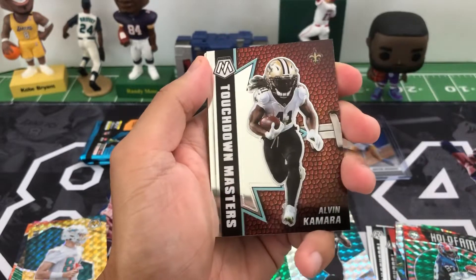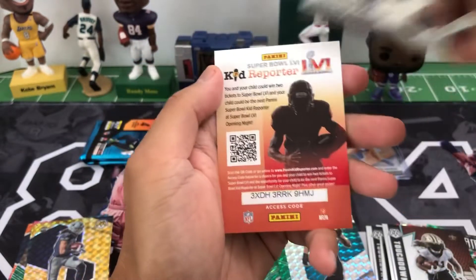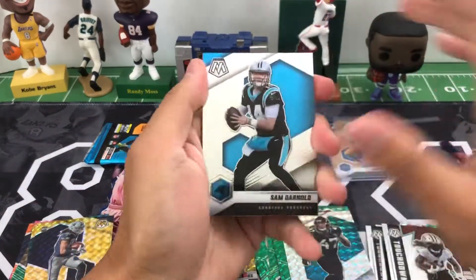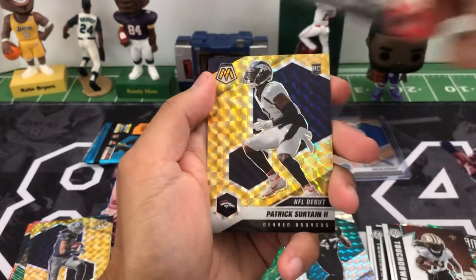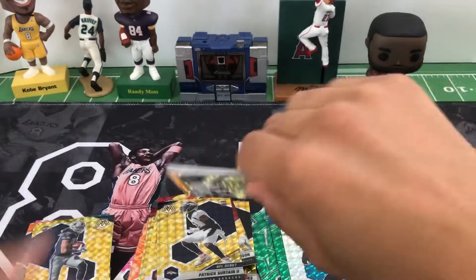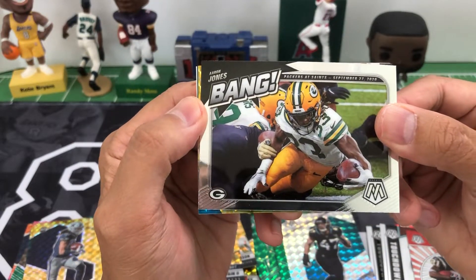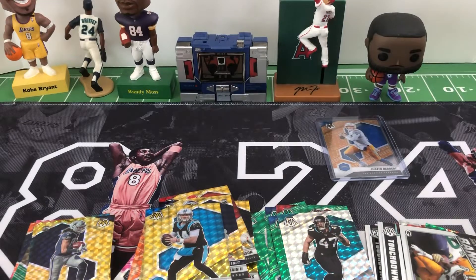DeAndre Hopkins, Touchdown Masters Alvin Kamara, rookie Simi Fehoko for the Cowboys, Christian Barmore rookie for the Patriots. Haven't seen any good quarterback rookies — that is rough. Sam Darnold, Hall of Fame LaDainian Tomlinson, debut Patrick Surtain on the yellow, Jalen Mills. Last pack: Steve Young, Aaron Jones Bang insert, Sam Darnold yellow, and Elijah Moore. That was definitely rough for quarterbacks — no rookie quarterbacks.